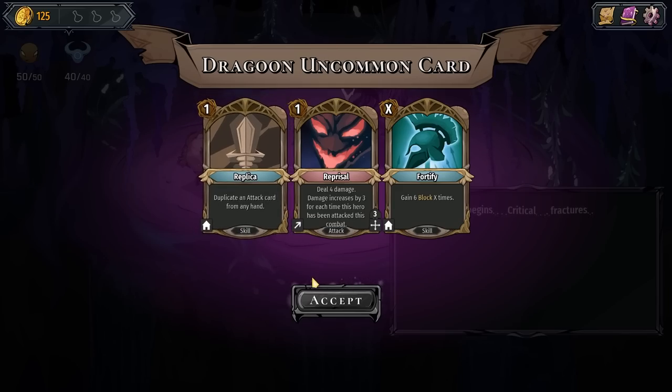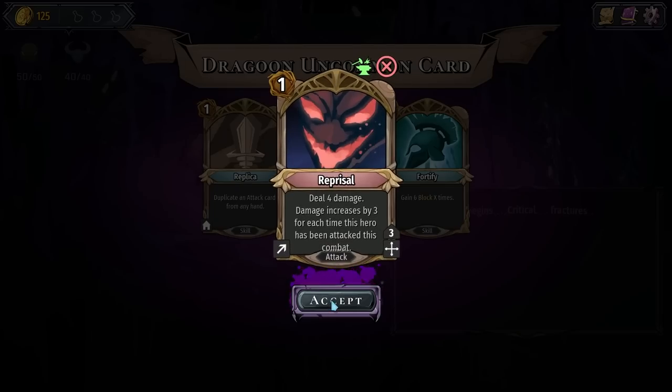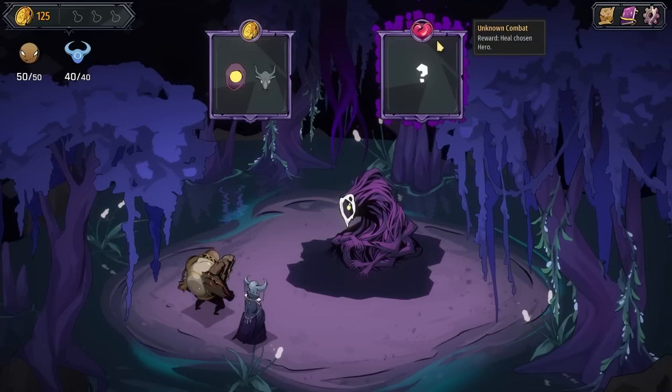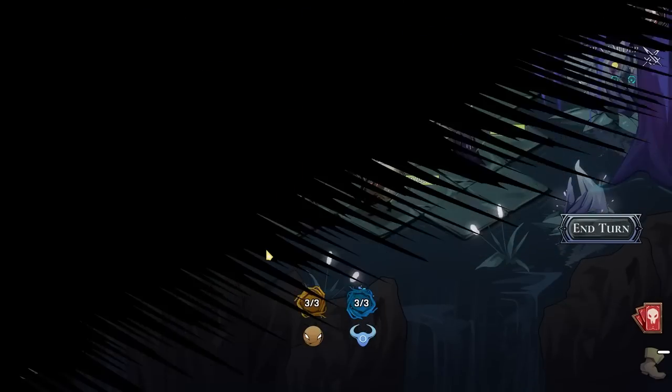I'm happy to make you kind of more of a tank. Range of 3. Sure. What's the forge symbol? Oh, you can see the upgrade. I'll take that. Combat reward gold. Heal chosen hero. Sure.